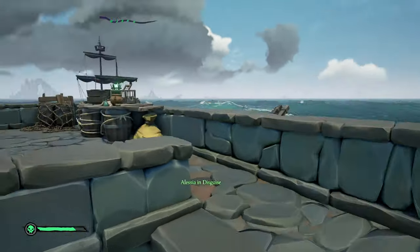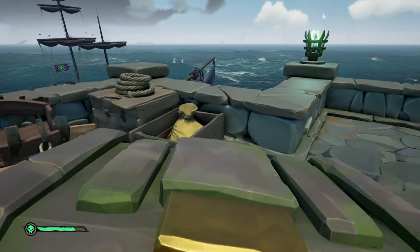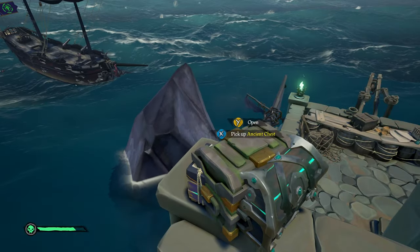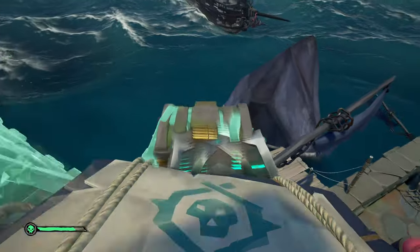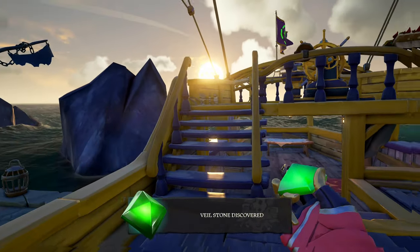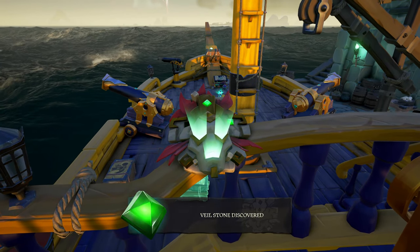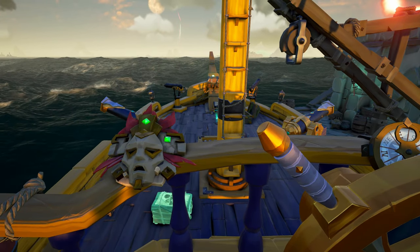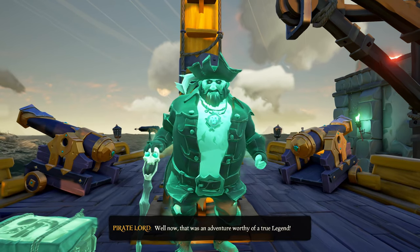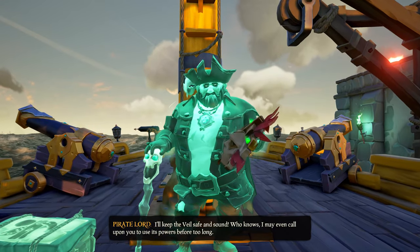Once you take out the garrison, the storm dissipates and you can walk onto the garrison itself. At the top you'll find your Athena loot: an ancient chest containing the final veil stone, an Athena chest, and a bunch of ghost loot. Important: before placing that final veil stone into the mask, take the treasure out of the ancient chest and put it on your boat first. There is a glitch where placing the veil stone causes the Athena loot in that ancient chest to disappear. Take it out first, then place the veil stone to complete the quest.